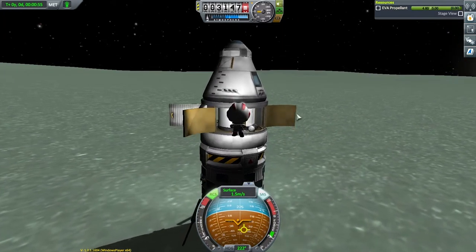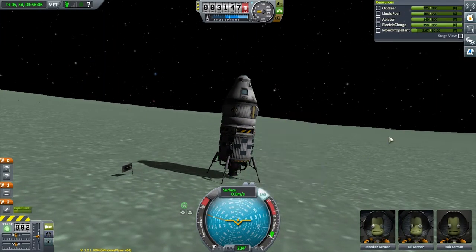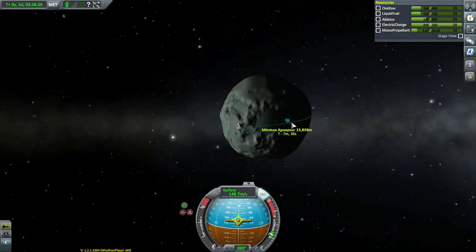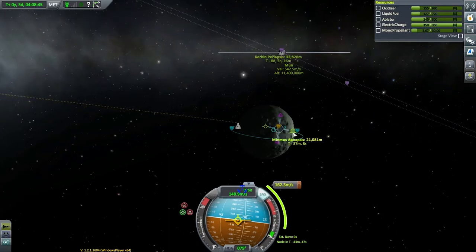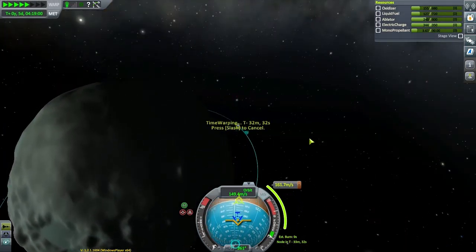I realized we forgot lights for our lander, so that forces us to land on the light side of Minmus. Shouldn't be a problem — let's land in that smooth flat spot. Before we land on the surface, let's collect some science from space around Minmus. Let's deploy our landing gear and prepare for our descent.